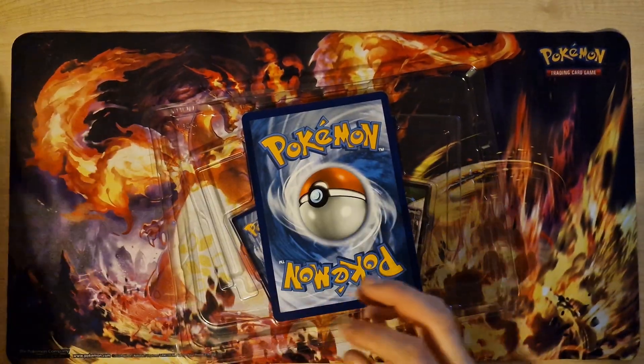Last booster. Basic Energy. Dugtrio, Nidorina. Last card: Aerodactyl Holo. This is the best card that dropped!